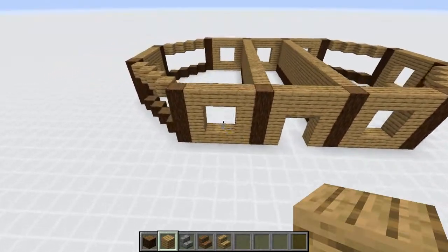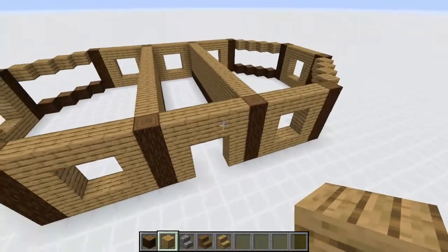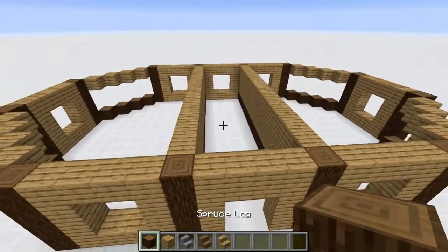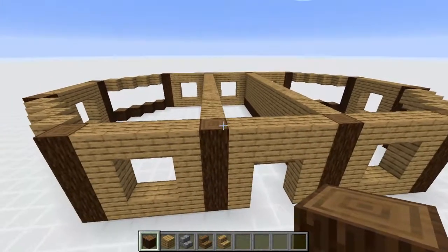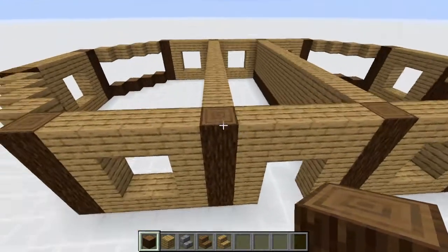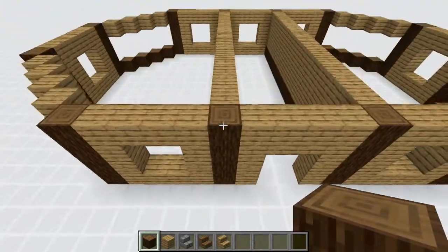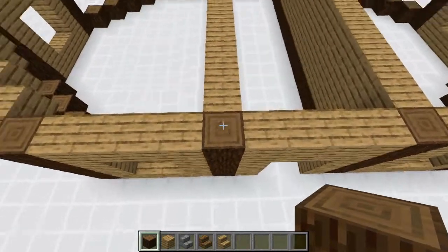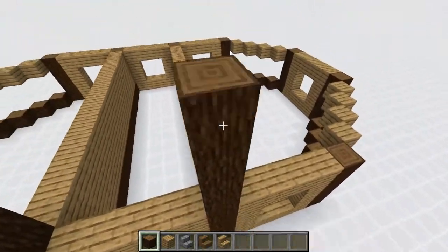Now your house should be looking like this — interior walls done, basic frame on the outside. Next we're going to create the tower you always see in the middle. This is a good place for a storage system. From here, go on top of this spruce plank 1x4 post and add five more: 1, 2, 3, 4, 5 on each side.